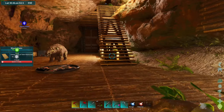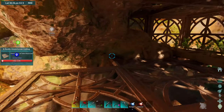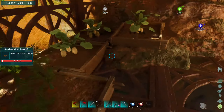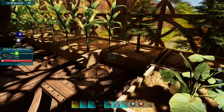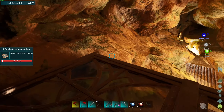Let's head inside here and I'll show you what I'm talking about. I redid this, so all these have 300 greenhouse effect now — everyone has 300 — because apparently it uses less fertilizer.